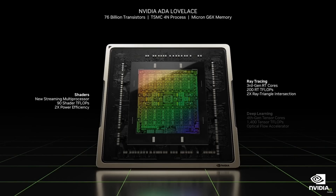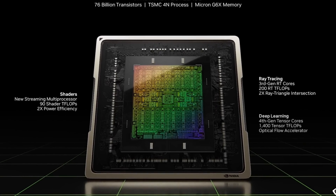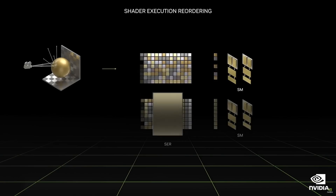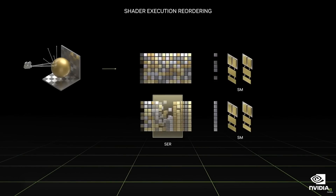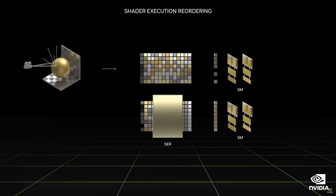The RT cores, or ray tracing, get a major update, effectively doubling performance. And last but not least, a brand new Tensor Core — their fourth gen — and it's the most powerful we've ever seen so far. The new shader processor now uses shader execution reordering, and it's able to do this on the fly. What that means to you and I is it's able to utilize the GPU resources far more efficiently, and according to NVIDIA, will offer a significant ray tracing improvement, but also up to 25% in-game performance and FPS.